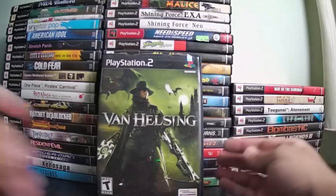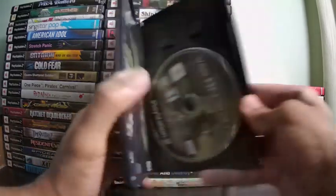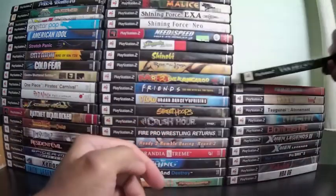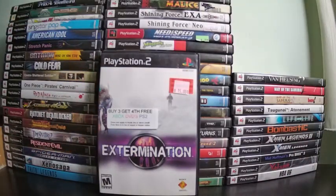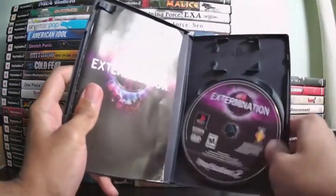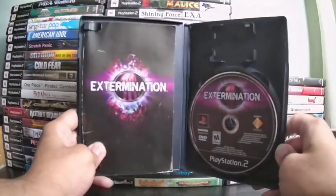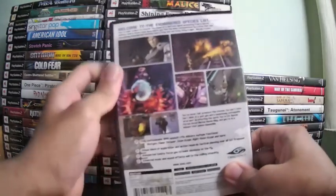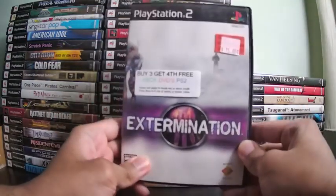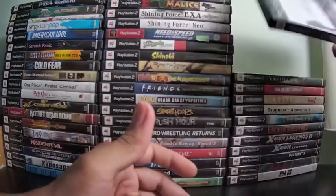Van Helsing is a hack-and-slash platformer very reminiscent of Devil May Cry — based on the Hugh Jackman movie. You can beat it in a few hours; it's short but fun. I also played Extermination during Halloween season. That's a horror survival game that looks like Metal Gear Solid and Resident Evil combined — you kill mutated people and animals taken over by a virus. Good graphics for 2001, and this game is very affordable compared to other survival horror games on PS2.